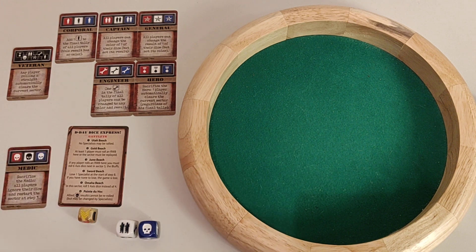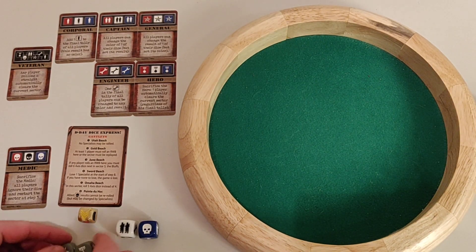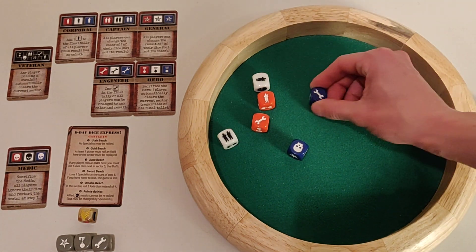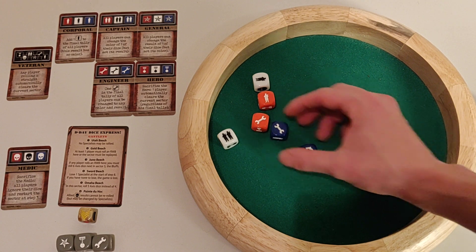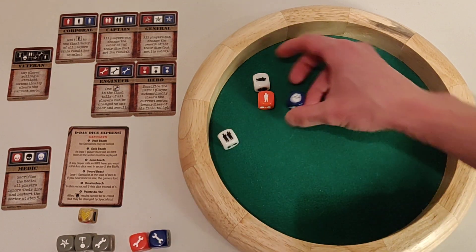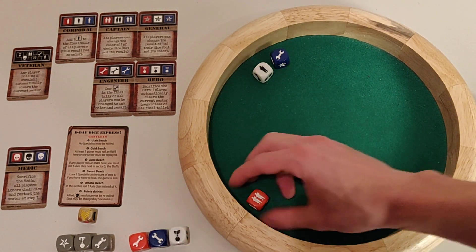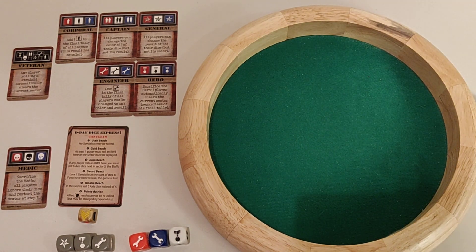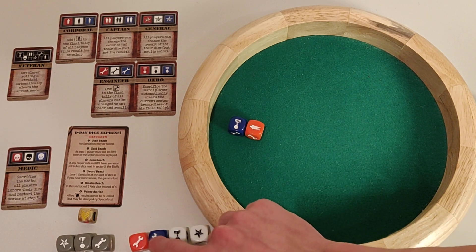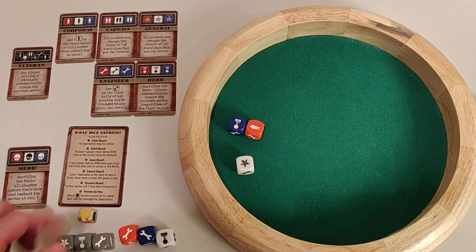Now on stage three, we roll three axis dice: a medal, a wrench, and a star. I save a tool I already have and roll twice more. I get the medal and then need a star. I got the star! I didn't get the combo to rally an engineer, but I got the dice needed to clear the stage.